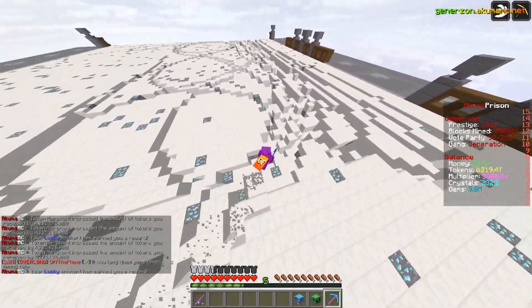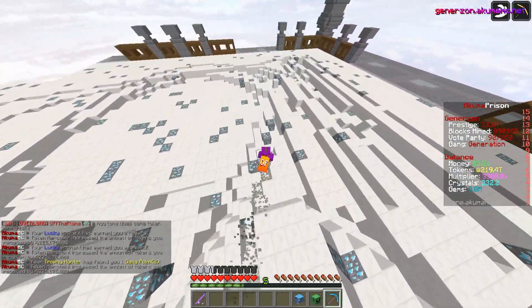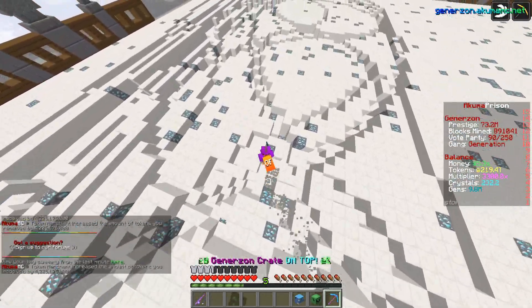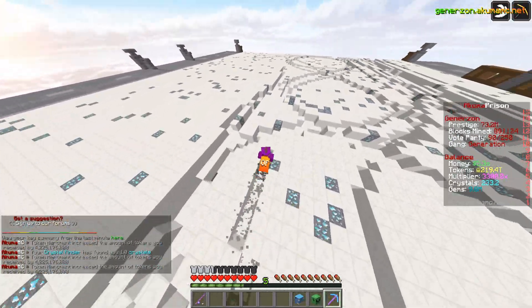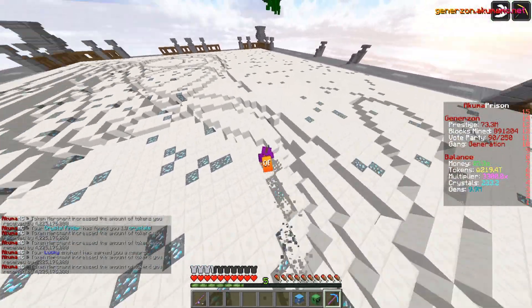It's essentially a double-up for all of my enchants that already make me tokens and crates and all that kind of stuff. We are literally going to be set to receive trillions of tokens just randomly whilst we are mining, which is a huge boost that you have no clue how much is going to help us out here.